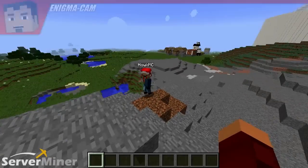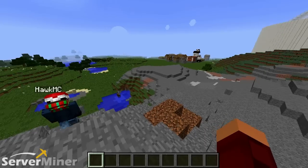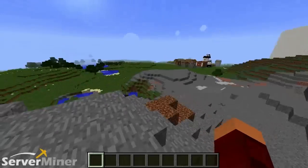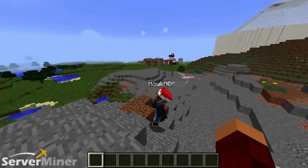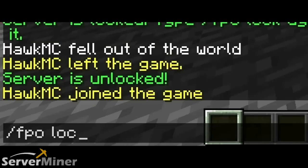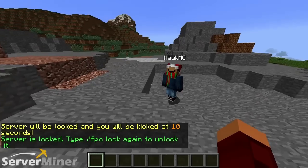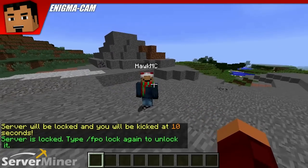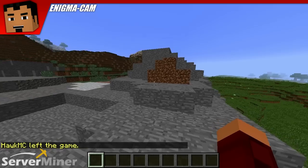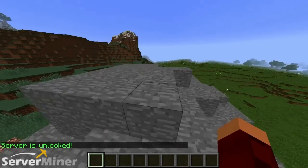One of the coolest commands is /fpo lock. What this does is it allows op players to close down the server so that regular players aren't able to come on, so you can organize, build, or set things up uninterrupted. They can see the server is on but they know they're not welcome. HawkMC is not actually op, so he'll be leaving in just a couple of seconds — and there he goes. Then all you have to do is run the command again and the server is unlocked and open for everyone to come back on.